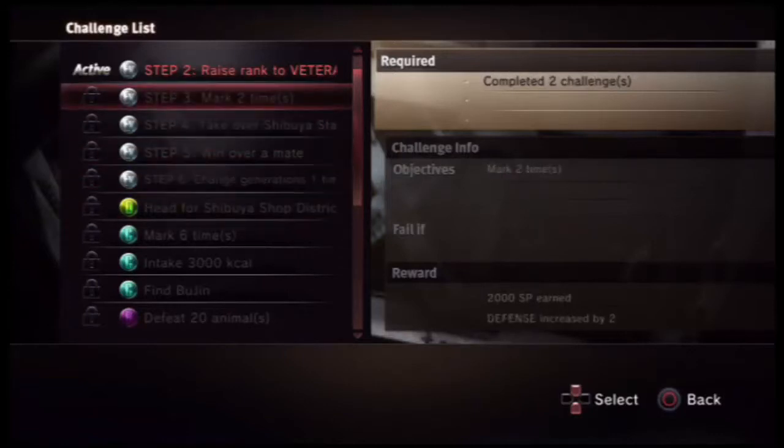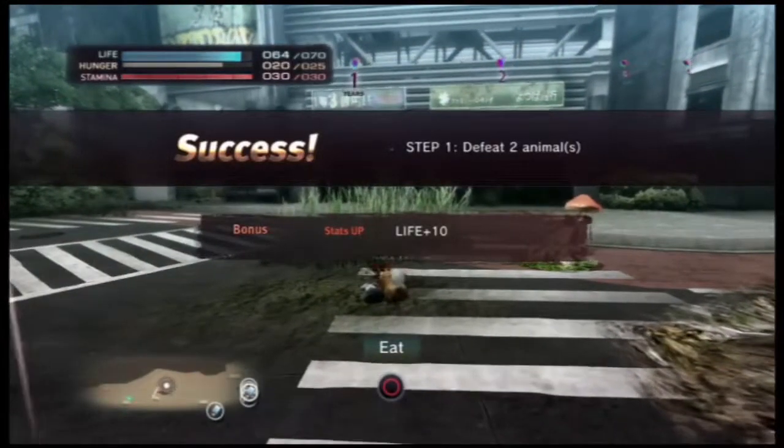Now we're going marking. The next challenge is to mark two times, which is going to happen as we try and take over the station and level up.